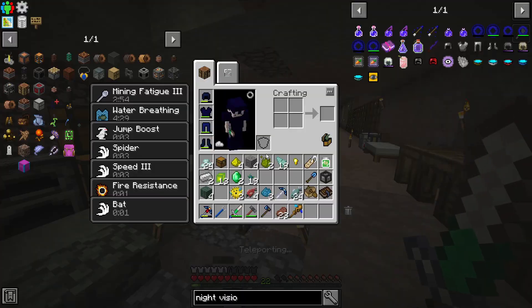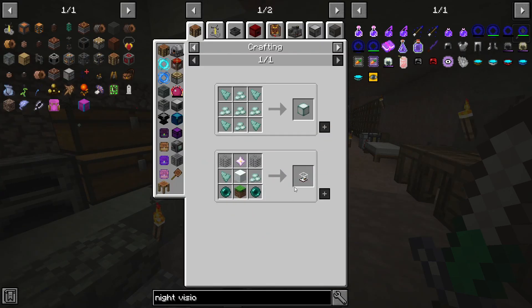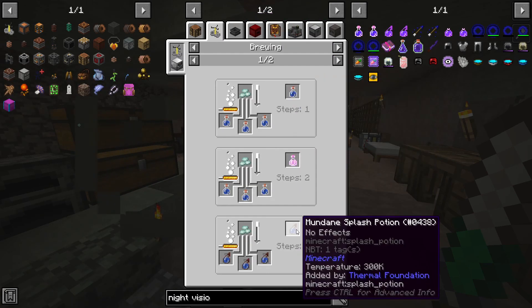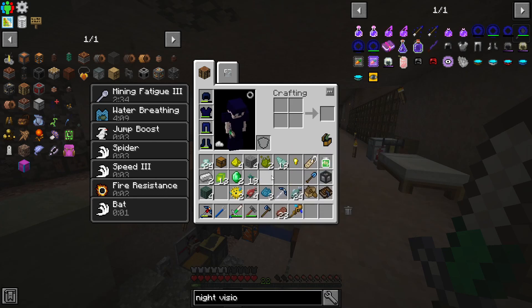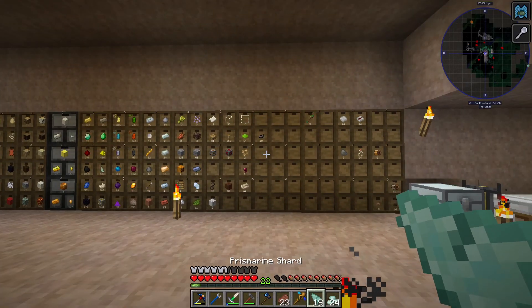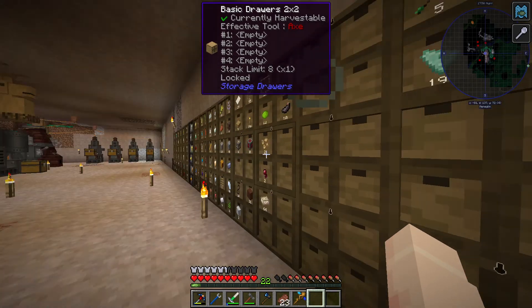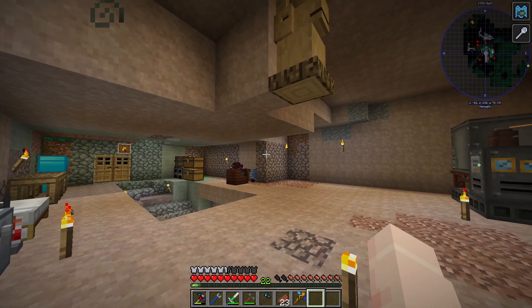I'll just grab up a bunch of prismarine shards and crystals. Actually, I need one of each to make this snow globe that it wants — I probably don't even need more than that. Potion of haste. I think I'm just going to leave it — it's on the map for whenever I want to go back. I got what I needed out of that, and I know where it is if I want to come back. But for now, if you made it this far, thank you very much for watching, and I hope to see you on the next one. Bye.